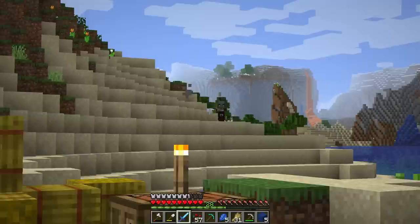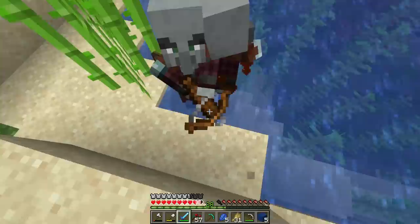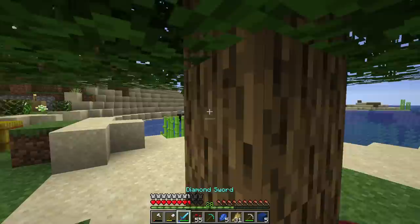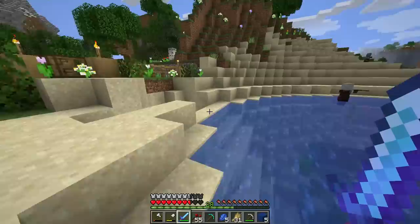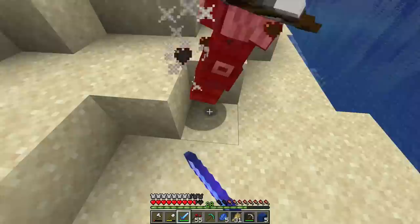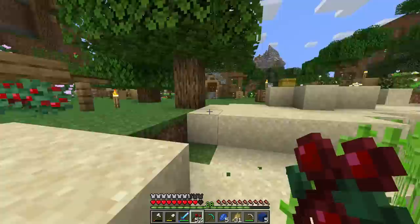A pillager patrol appeared nearby — actually convenient for getting some experience. We take them out using a tree for cover since we don't have a bow. After the fight we're at level 28 — good, but we need level 30.